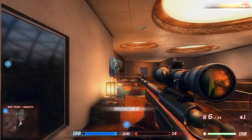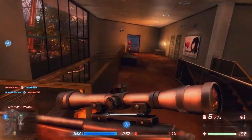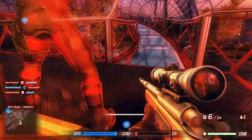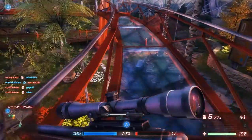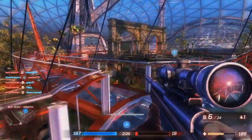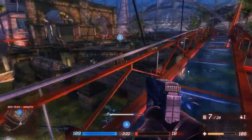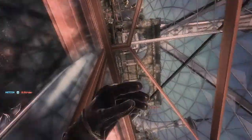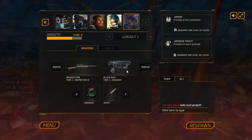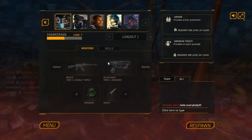I might as well finish off this game playing as him — blue team has almost won anyway. If you do stay tuned for more episodes, you'll see me play as different classes. The other classes will include things like the Vanguard, Shadow, and Marksman.